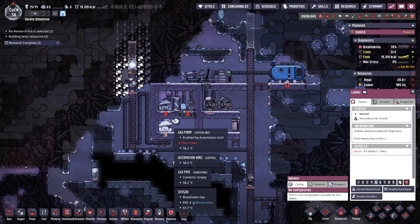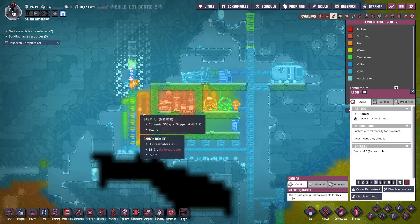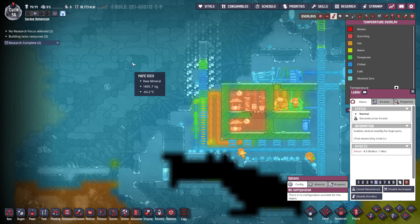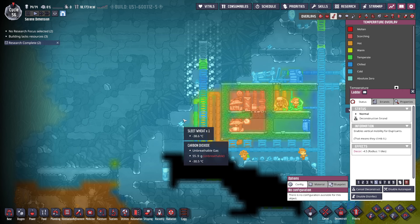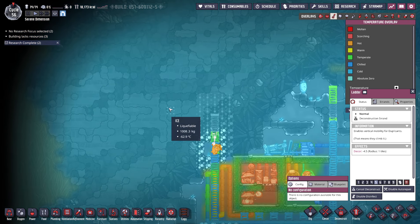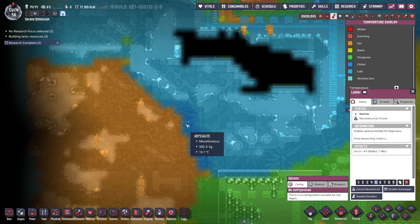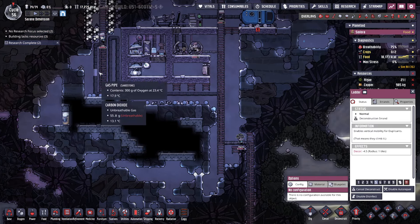We're in pretty good shape. We're letting some of the extra cold come in over here to cool off these pipes, because it's super cold on this side of the abyssalite. You can see the difference — down here it's negative 44 to negative 16, but up here it's negative 60-plus degrees Celsius. That's super duper cold.